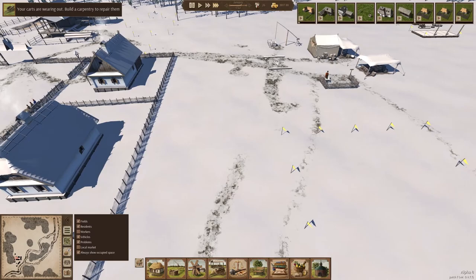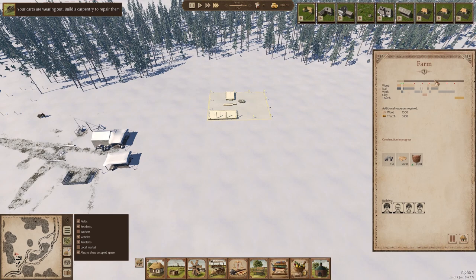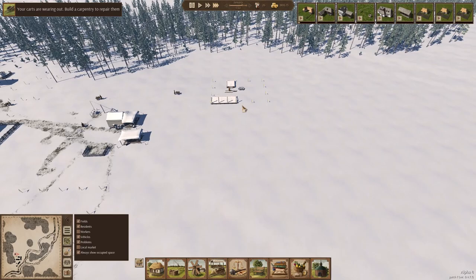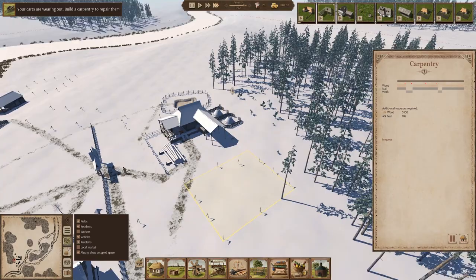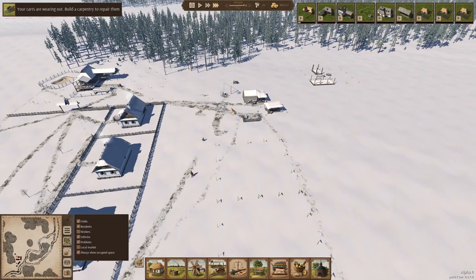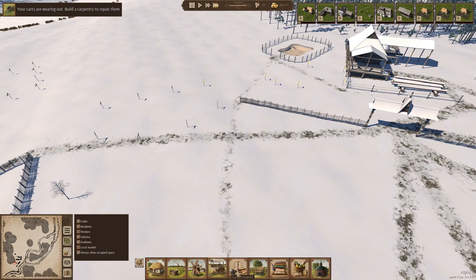How are they doing? Ah, they're looking pretty bad. I really want to get that farm up and running. I don't know what happens when the carts stop working — I imagine it makes building a lot slower, but this isn't going to take forever. We'll get the farm done, then we'll build the carpentry, which of course is here in the industrial zone. It's going to be fine.